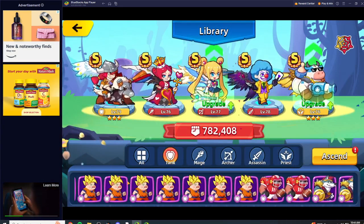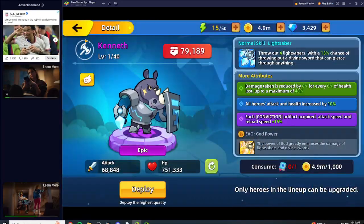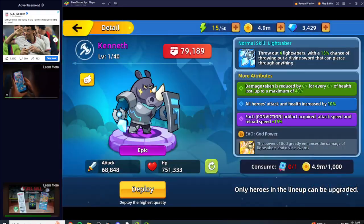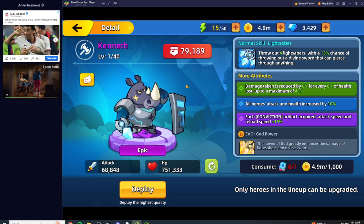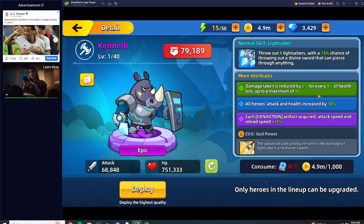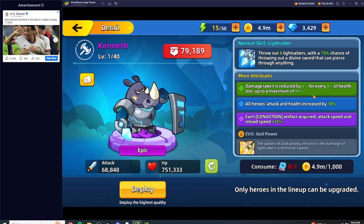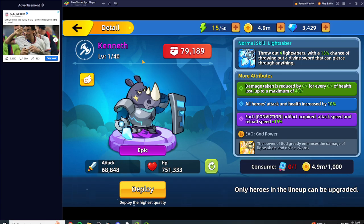Kenneth really outshines everyone though, based off his attribute with damage reduction of 6% for every 8% health lost. It maxes out at 48%, which is huge — you're basically negating damn near 50% damage.